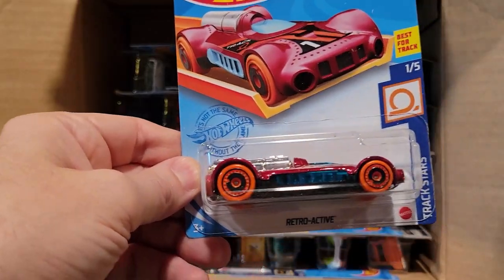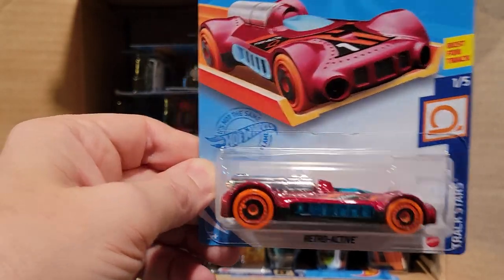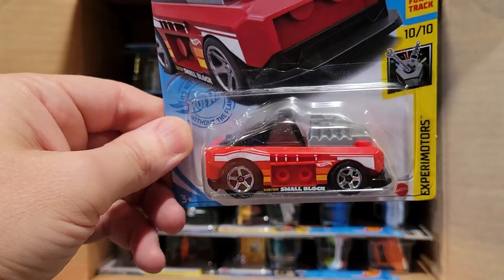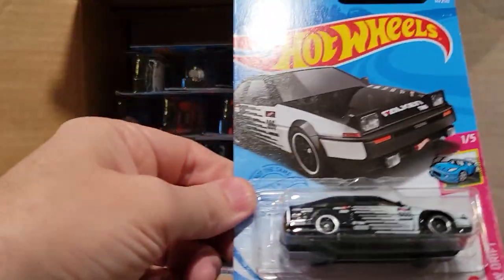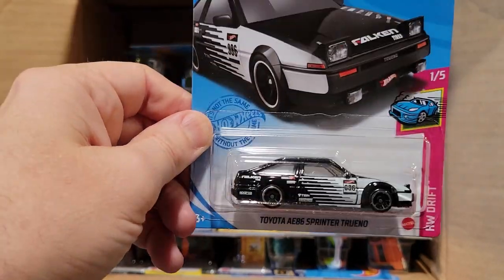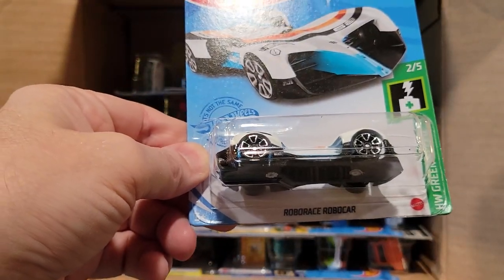What we do is we only race one of each model, so if we get a second one we just put that one aside. Here's the Retroactive Custom Small Block — we've raced this guy before, he does pretty well. We'll stick a minifig on him and see how he does. Toyota AE86 Sprinter Trueno — this guy's done well sometimes. We had one in one of the earlier cases that did really well, but last case not too well.